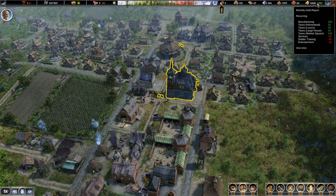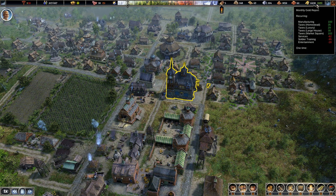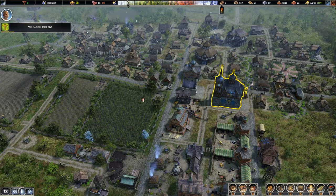The incoming money is good — 100 from the manufacturing. All the taxes from the large houses goes up — see the difference — taxes from the normal homes at 35, but all the combined taxes from the large houses are significantly more. We're earning more from less. Taxes from the market square as well, two of them.